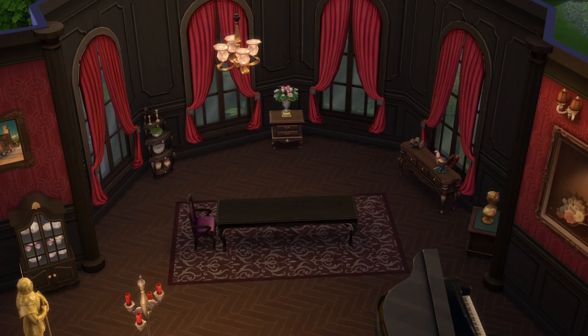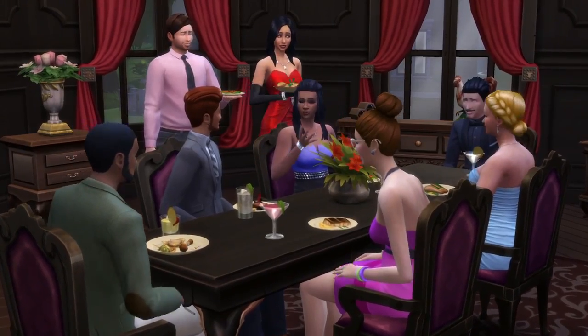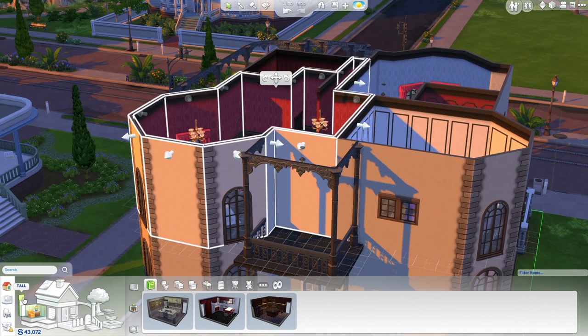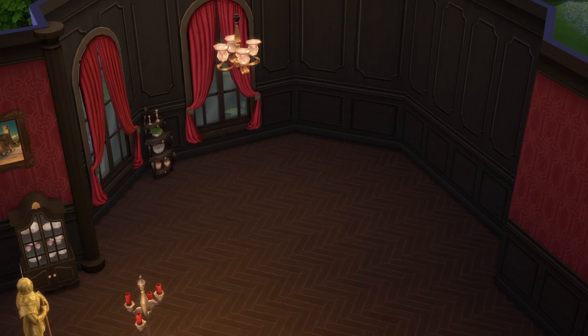Not only in Create-A-Sim can you just click wherever you want and drag and move things around to make things more customized, but you can do the same thing here with floor plans and walls and even the height of the walls. There are three heights you can choose from, and that's really cool — something that's been asked for for a very long time.